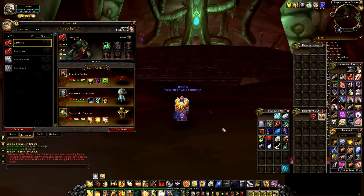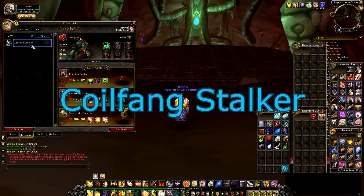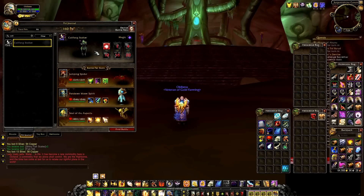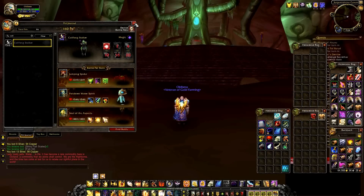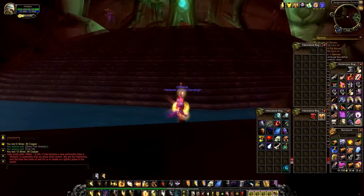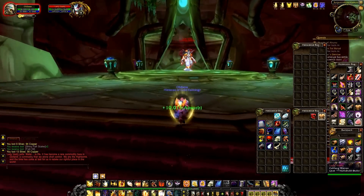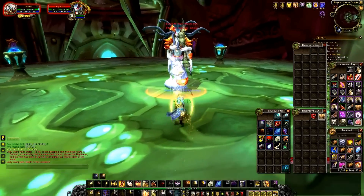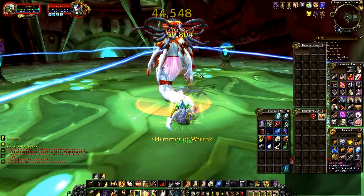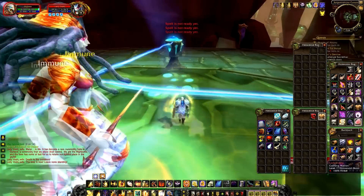This is the last pet that drops here. It drops on Lady of the Dash, and it's the Coalfang Stalker. This pet sells for 1,500 to 7,000 gold on the servers right now — pretty good. She can be a little bit of a pain because you still have to do the mechanics on her, which is annoying, so the fight takes a little bit longer to get her down.